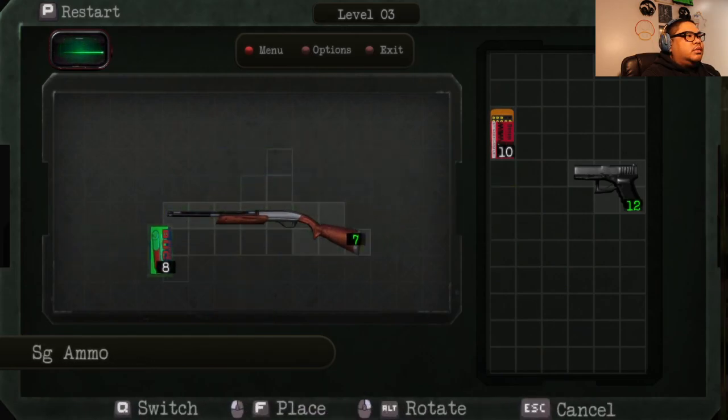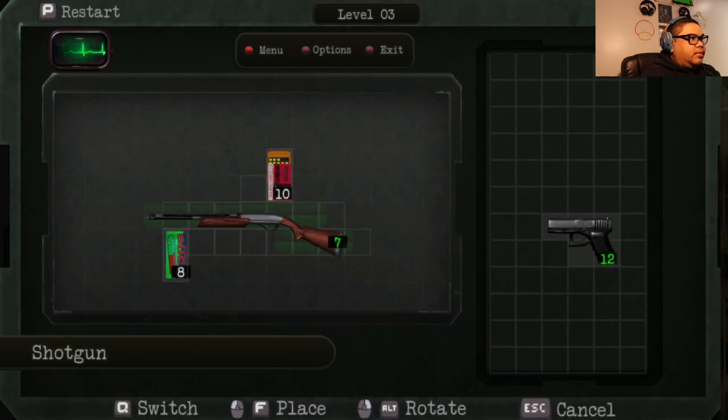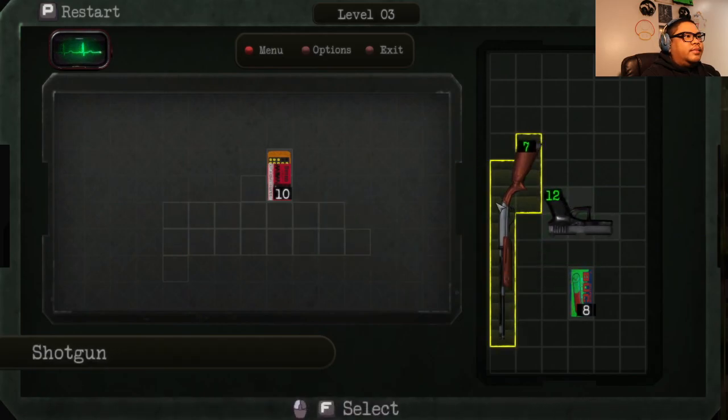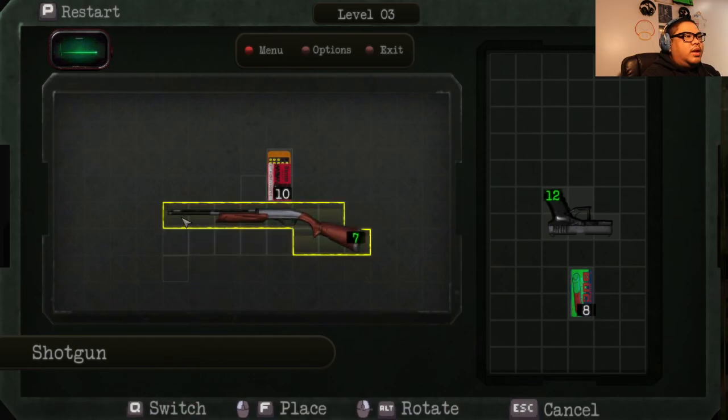Always start with the biggest. Go there. You can go there. Can't go anywhere. Interesting. Okay, let's go there. This one can't... it has to go there. Okay, I guess I face it the other way. No. Yeah, that would be the only way it can go.